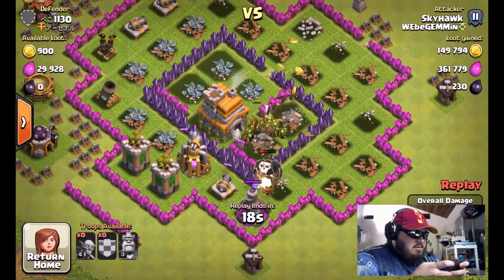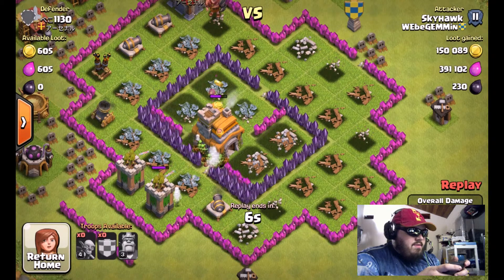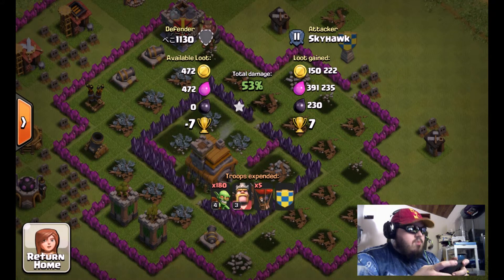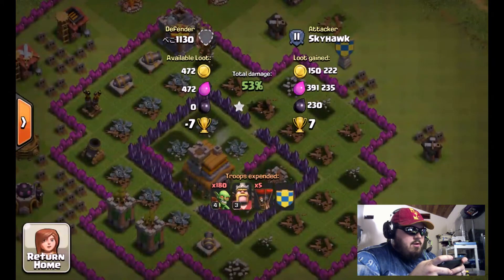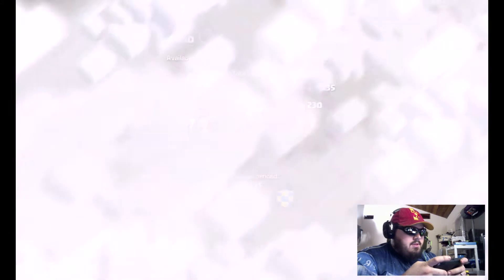The goblins went through and just wrecked everything — they started taking out every collector and grabbed all the storages. They split into three groups: two went down the sides and one went through the middle, finishing off all the resource collectors and breaking through the walls. Mortars are your biggest anti-goblin enemy, so if you can take them out, do it. From that attack I made about 150,000 gold, 391,000 elixir, and 230 dark elixir, earning one star and keeping 7 trophies.